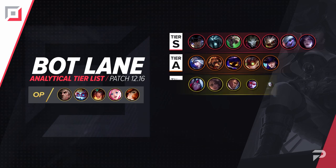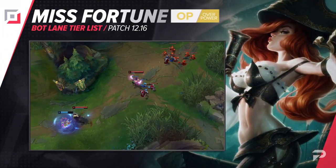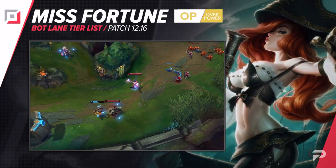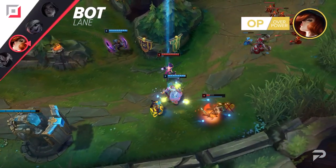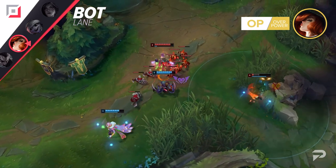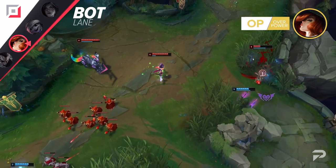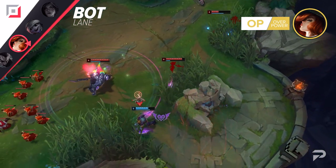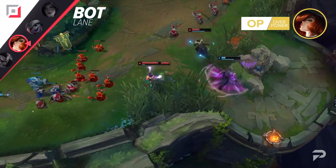Now let's move things down to the bot lane. Miss Fortune moves up to the OP tier. As is often the case when the bot lane meta starts shifting, MF's performance has really shot up lately. Generally speaking, she's a champion that does even better the lower you go in ELO, since she has a really low skill floor. But right now she's looking so good that you could almost argue her being as good or even better than Sivir in high ELO. She bullies lane super hard, and while she isn't exactly a hyper carry in terms of her auto DPS, a well-placed ultimate in a late-game team fight can easily melt the entire enemy team in seconds.